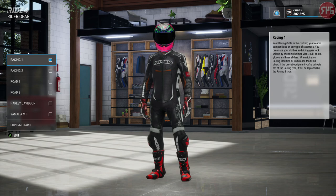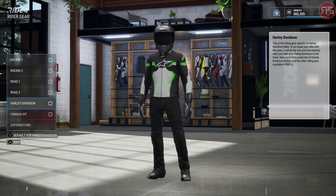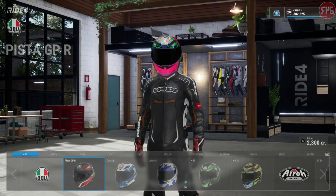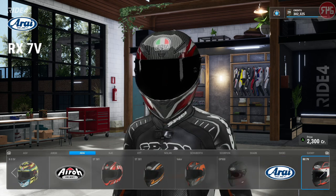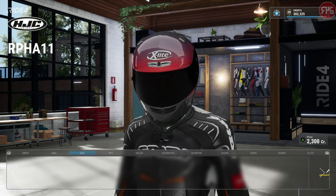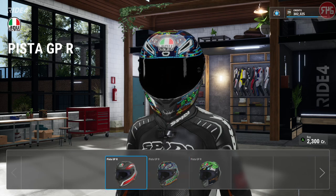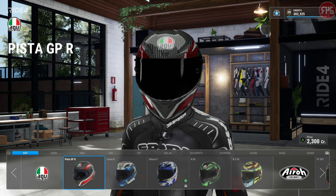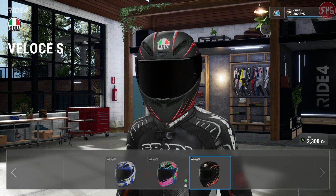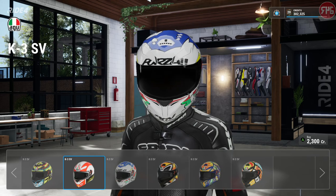Rider gear. You can pick between racing - there are two presets for racing one and two. You've got Road one and two, Harley Davidson, Yamaha MT and Supermotard. Starting with racing. For helmets, it may look at first glance like there aren't many to choose from - the selection has been dialled down somewhat. But when you actually press on one, you have more options. That piece GPR has three, Corsa R has three, others have three as well - one has six to choose from, and there's a Marco Simoncelli replica.